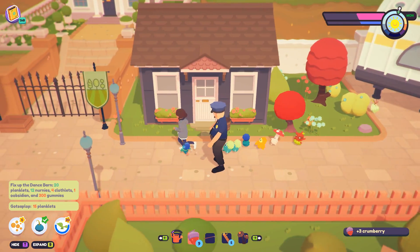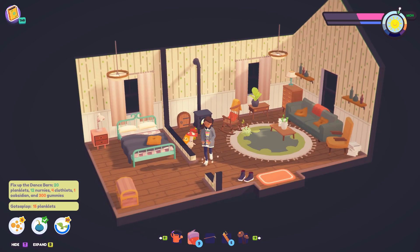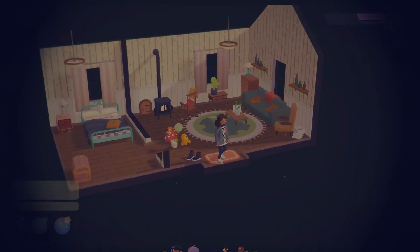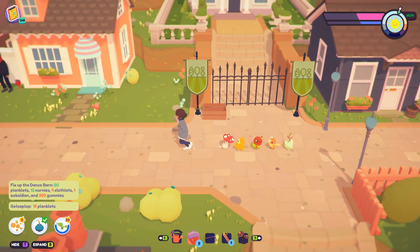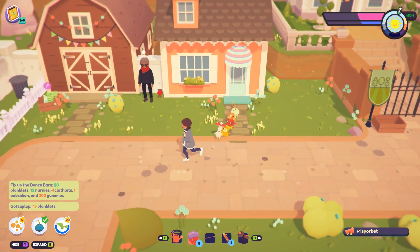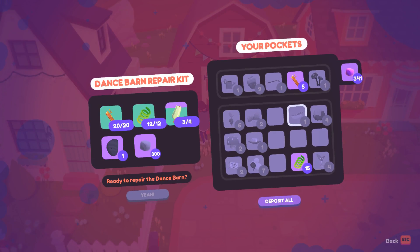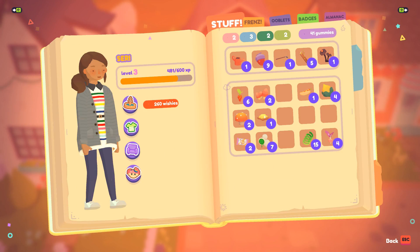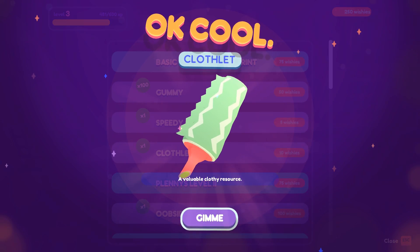Is there anything in the cozy house? Apparently if we search through our neighbor's houses on the regular, new stuff will appear — but nothing today. I mean, I did just kind of try breaking into somebody's house to steal things, right in front of the officer. I'm sure it's totally fine. All right, let's give the gummies to Basil and then wish for the clothlet — nice, gimme gimme!